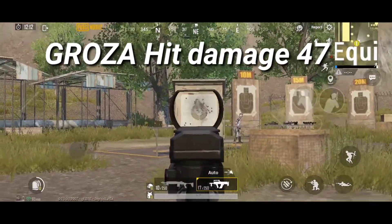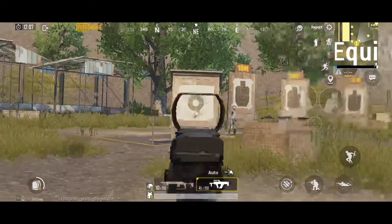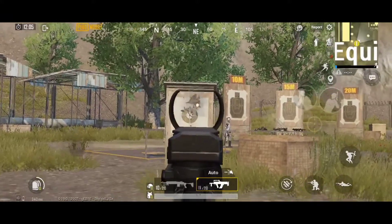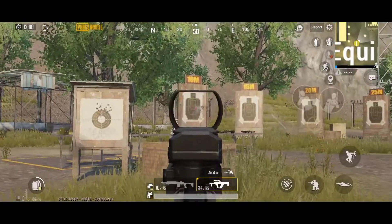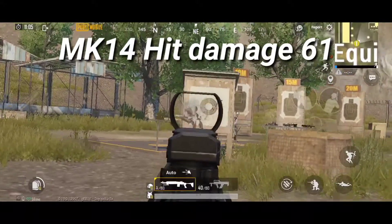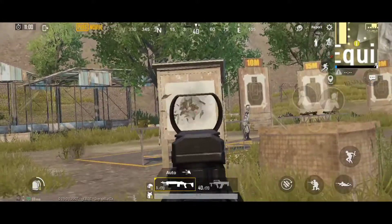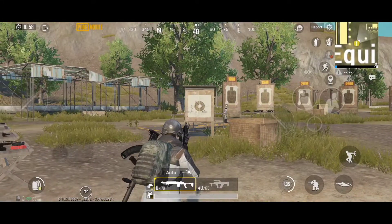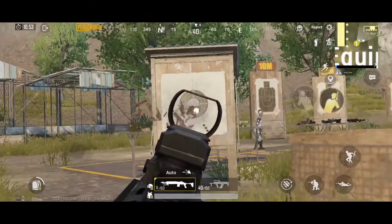Tip number 1: gun choice matters. Griza has the highest damage per second of any assault rifle. Mk14 is the best weapon in the game — if you put it in full auto mode with a red dot, it will be a beast in close range due to its high damage per second.